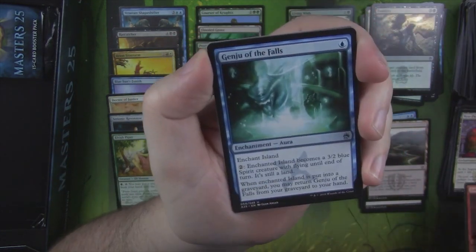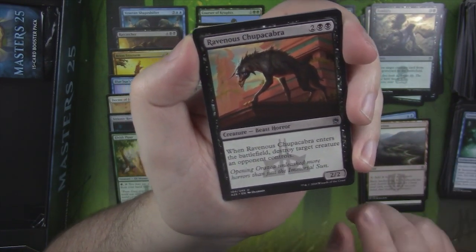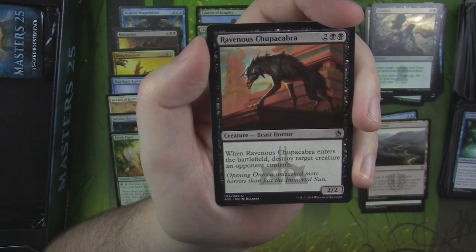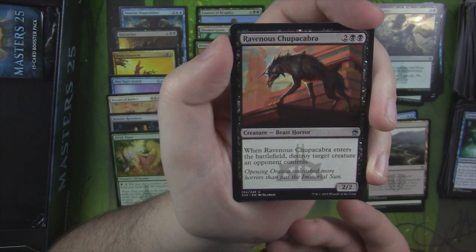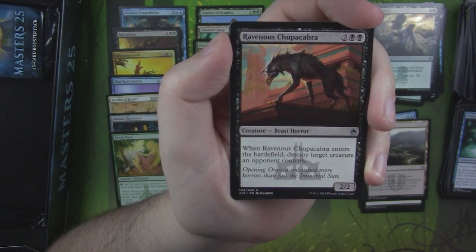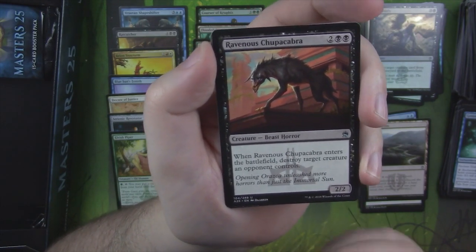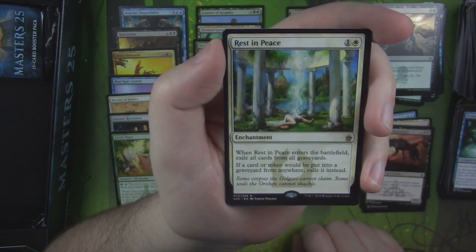Zada, Hedron Grinder. Genju of the Falls. Ravenous Chupacabra — I'm gonna guess this guy's come down quite a bit in price now since he's technically in Rivals. He was a decent price because he's good removal for Standard and he's an Uncommon. Now that they've reprinted him in Masters 25 almost immediately, this is probably worth almost nothing. We'll put it to the side just in case.